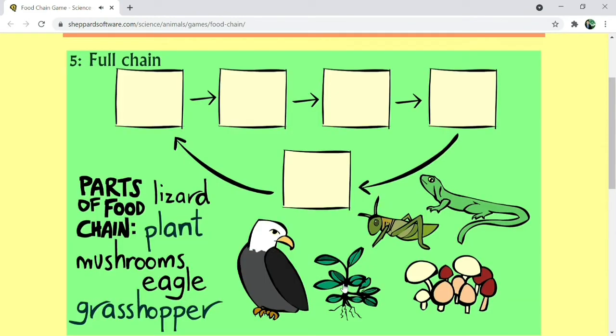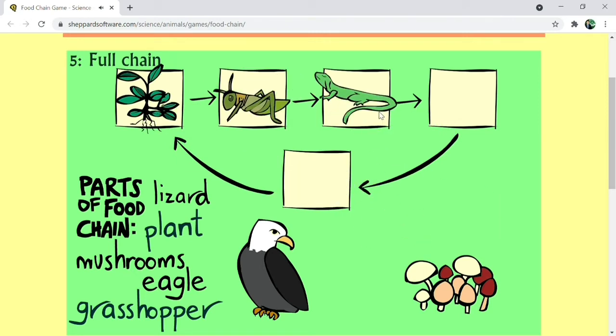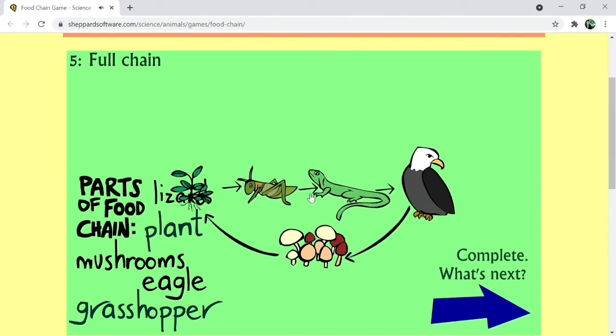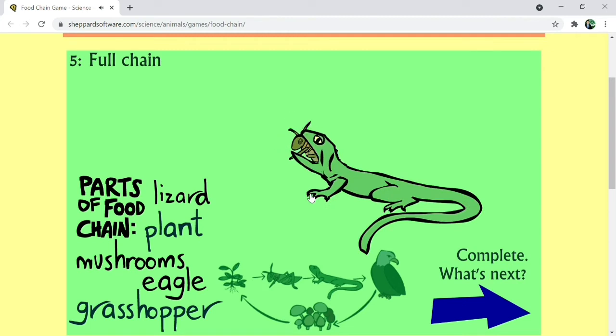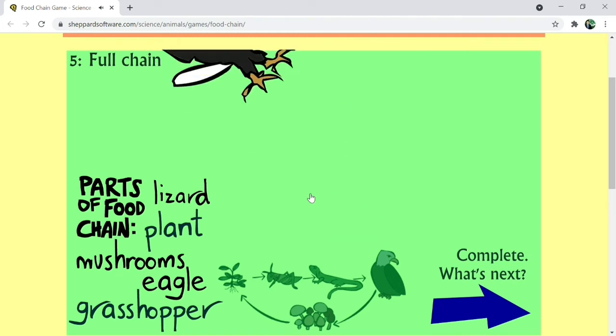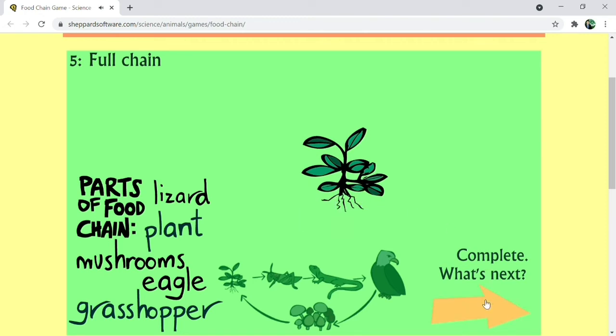Number 5, full chain. Plant, grasshopper, lizard, eagle, mushrooms, nutrients. Complete. What's next?